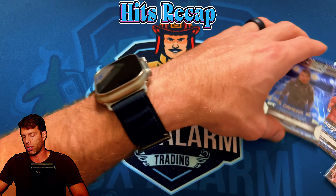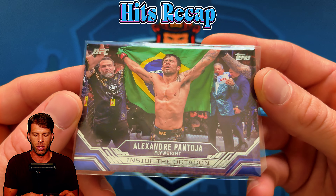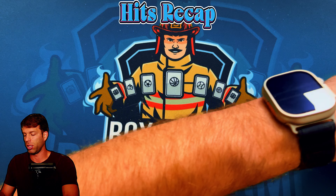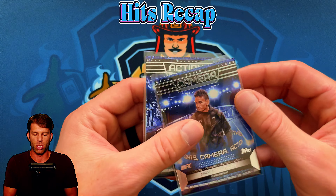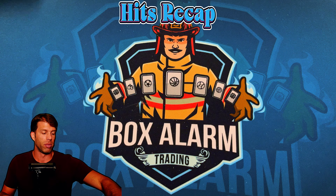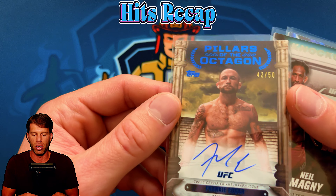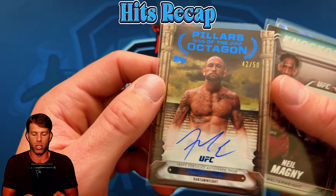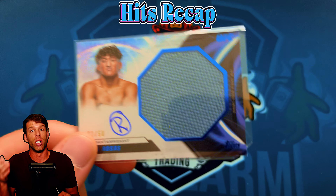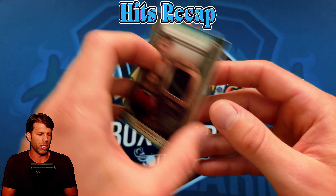Here are the inserts: Inside the Octagon Pantoja — I love the photography going full border to border with no border, very refreshing. Lights Camera Action — kind of in the middle on that design, don't hate it don't love it. For the autos: the attested Frank Mir, the Pillars of the Octagon Frankie Edgar /50 — my favorite auto, looks great in person. The Raul Rosas relic auto /50 — blue, solid hit. And the Neil Magny relic — we'll see if that one sells.